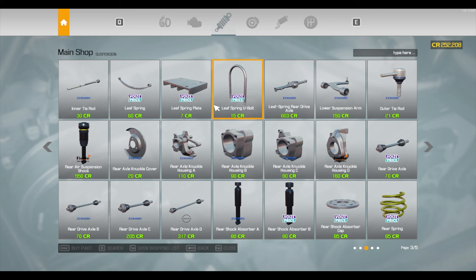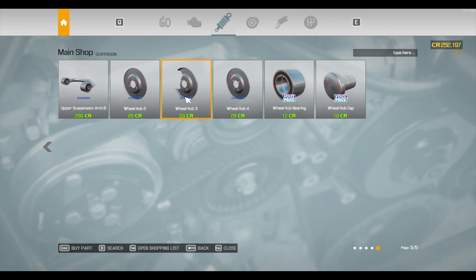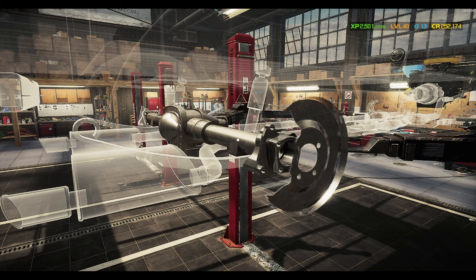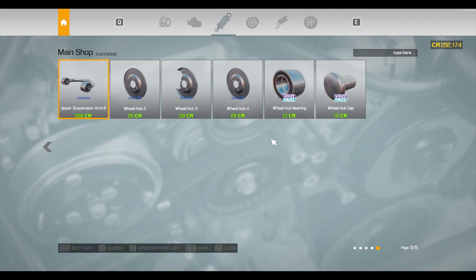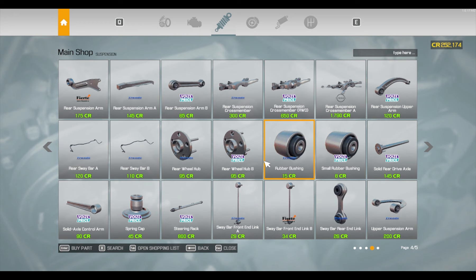Wheel hub three — okay, we can get rid of that now. We need a solid rear drive axle; we seem to be missing that too, or at least missing one. That's the nice part about doing suspension — whatever you need on one side, you're going to need on the other. Solid rear drive axle, there it is.